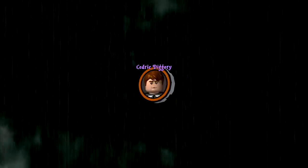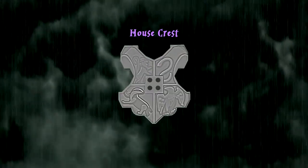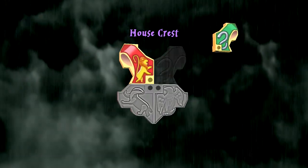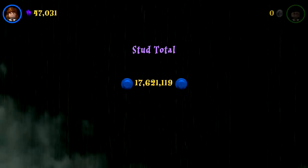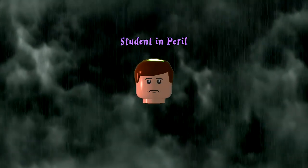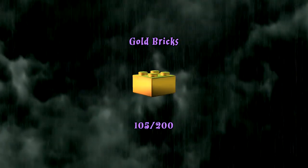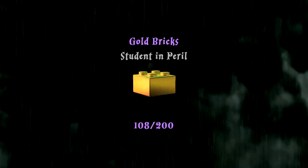Moaning Myrtle Swimsuit and Cedric Diggory unlocked, and then lastly we had Floor in the Lake Task. The house crest is completed, the true wizard completed, and we got 131,000 studs — that's a lot less than we're used to, not quite 18 million but we're getting there. We get the student in peril and we'll get three more gold bricks for a total of 108. I'm pretty happy with that — we made some great progress and we are good to move to the next level.